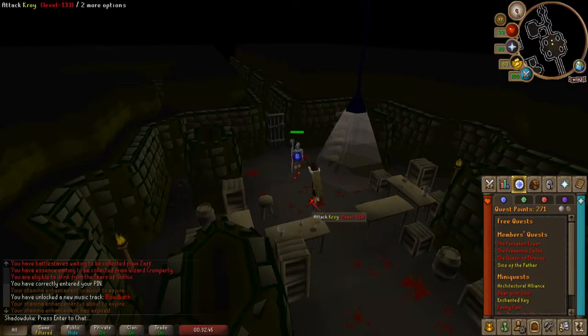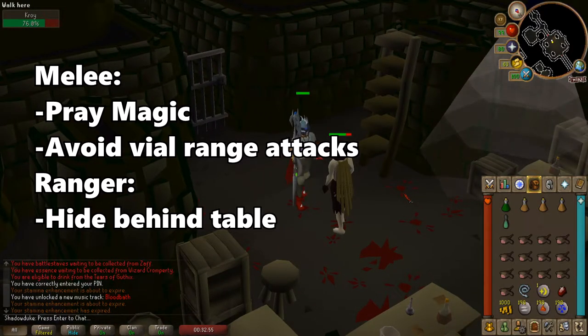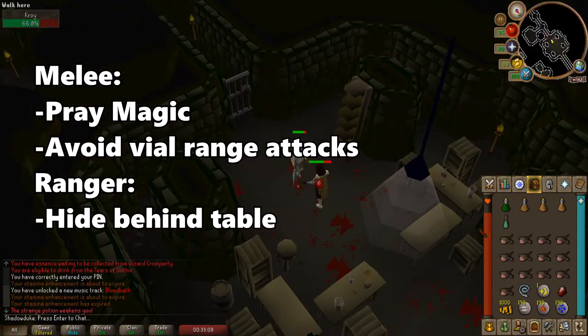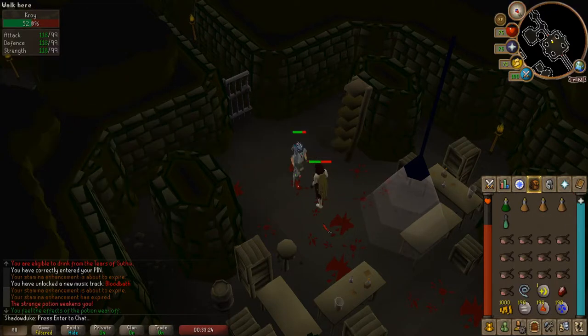As you can see in the video, this is a very easy fight. Just take into consideration I am max combat level. For lower levels, make sure that you pray magic and dodge his poison throw attacks if you're using melee. If you're using range, you could just stand behind one of the tables and cast from far away.